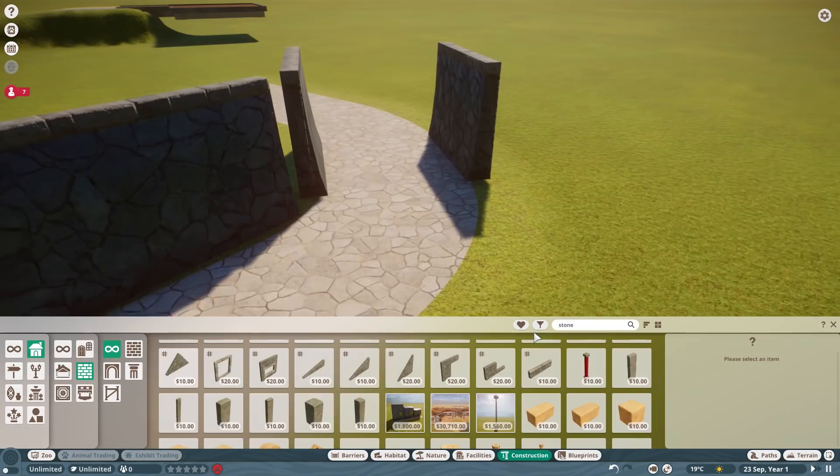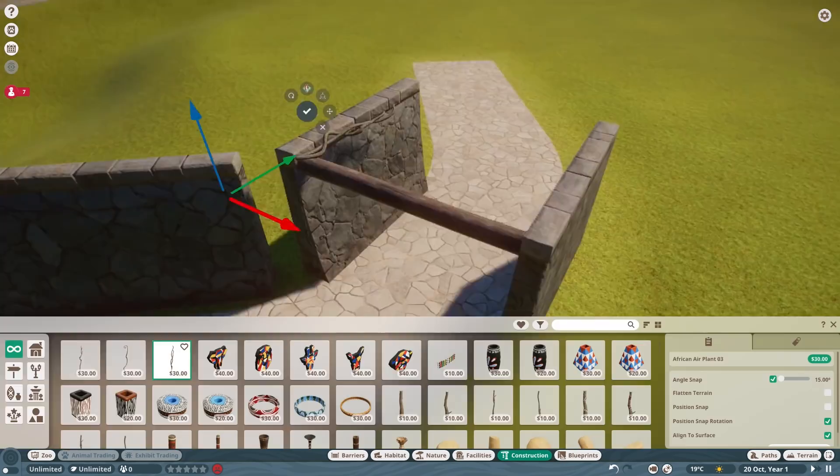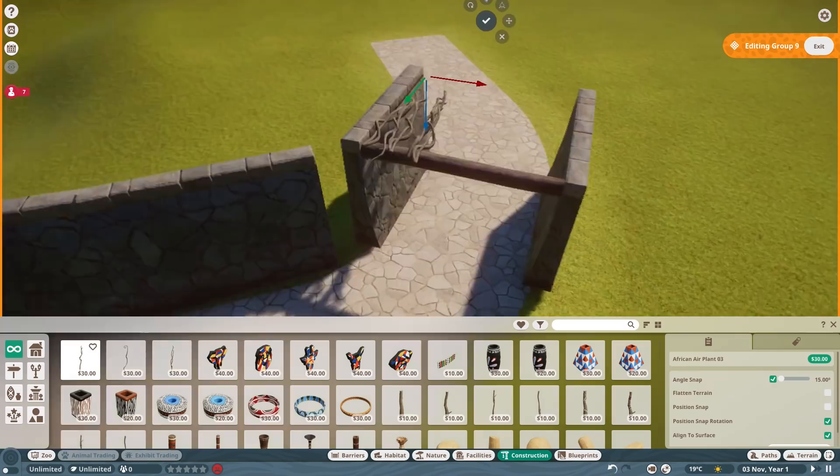I'm fixing that problem by building this one here, which has a lot more going on — a lot more basis in realism. The habitat is quite realistic; the viewing structure we do is kind of crazy but very fun, which we'll get to later on.